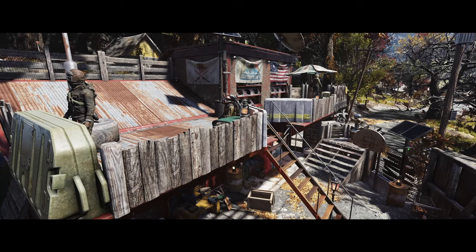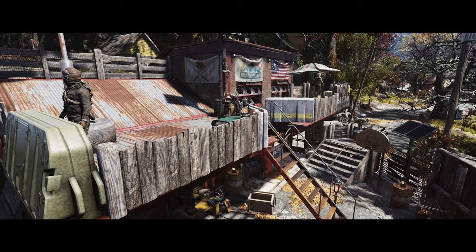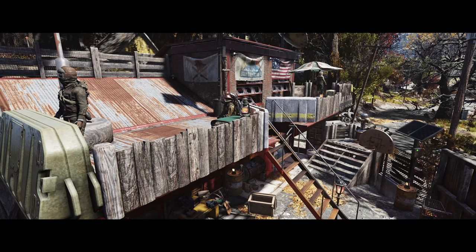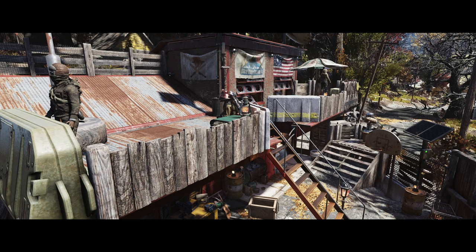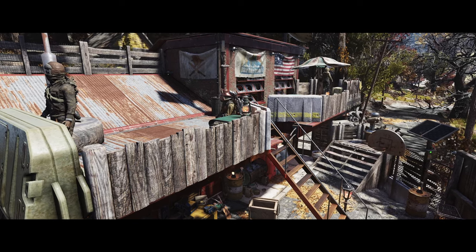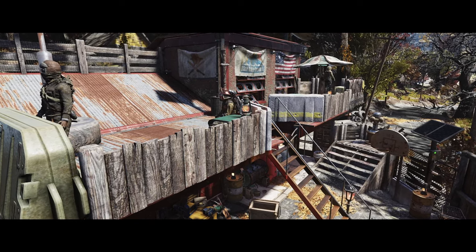Good evening ladies and gentlemen, how are we getting on? Welcome to another Fallout 76 Camp Build. And as Happy Builder World has returned with our public world, I thought this would be a good opportunity to jump in and build somewhere we're not normally able to. So we are at Wilson Brothers Auto Repair today.